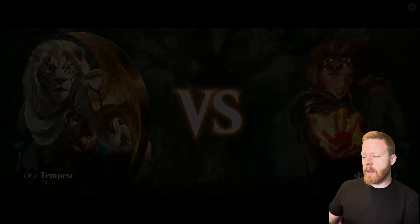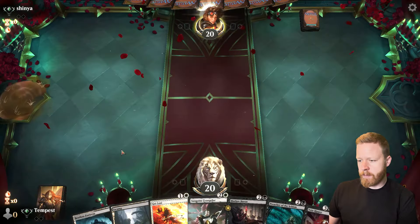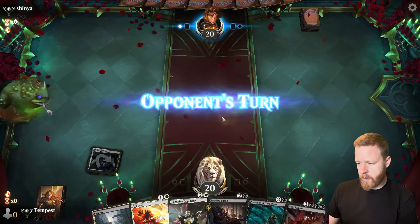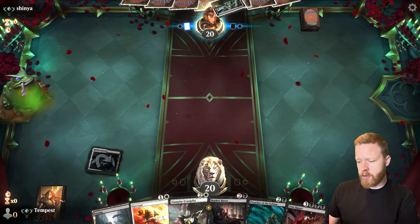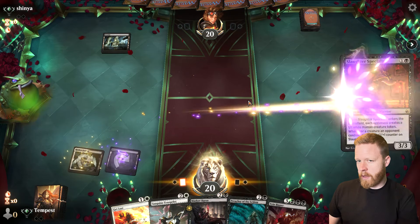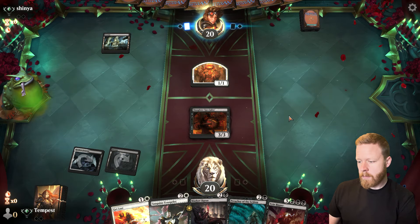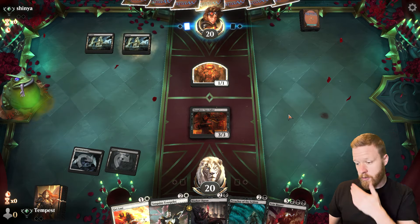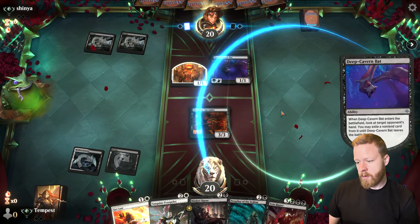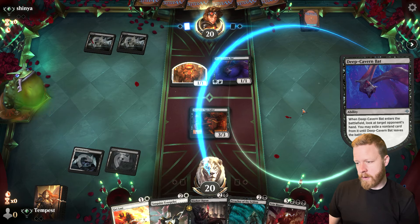Shinya against our Black White Vampire deck. On the play. We have our colors — no 2-drop unfortunately. We can kill something, but there's a 2-drop there so let's put down the Slaughter Specialist. They get a 1-1. We do need to draw a land really badly. Deep Cavern Bat — they'll probably take this, but we can Convoke the Baron if we need to as well.